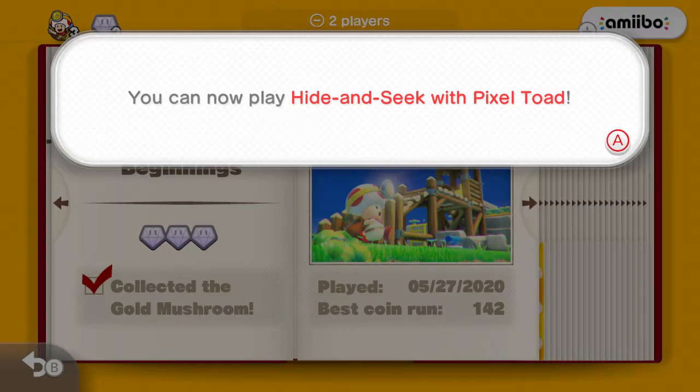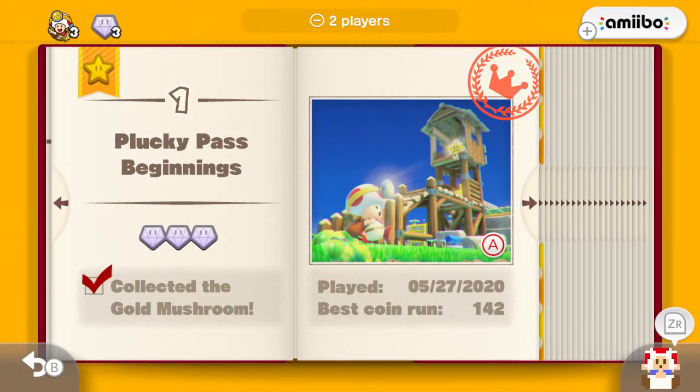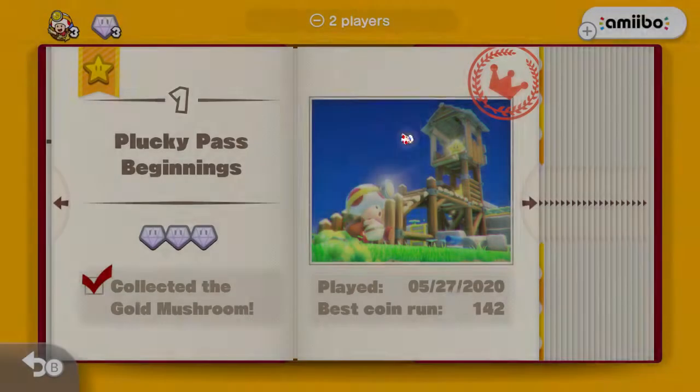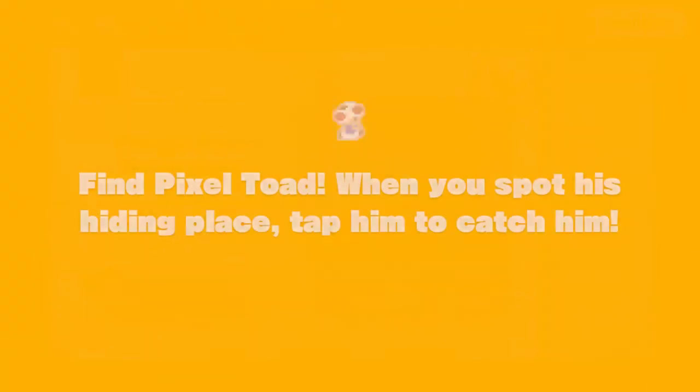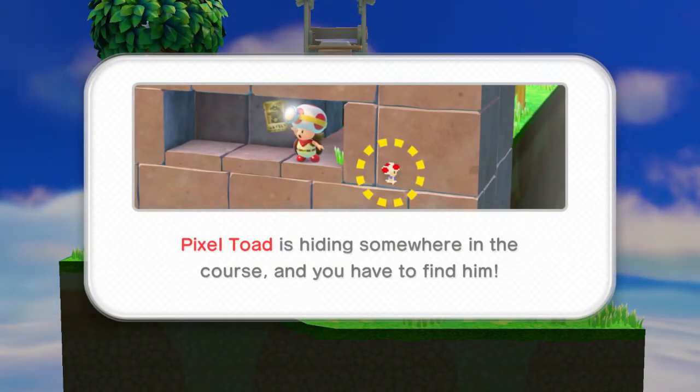After completing your very first stage, you will learn about hide and seek with Pixel Toad. To play, touch the Pixel Toad button on the Switch itself or by pressing ZR. So if we go ahead and press ZR, a Pixel Toad will appear and run into the page — it's like it's playing Blue's Clues! We can find the Pixel Toad, spot his hiding place, and when we find him we can tap on him to collect him. Because this is the very first Pixel Toad hiding agenda, they obviously tell us where Pixel Toad is going to be.